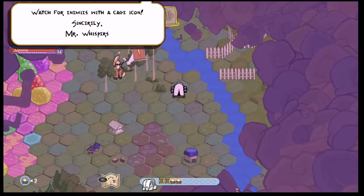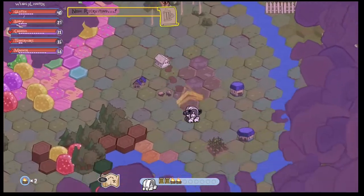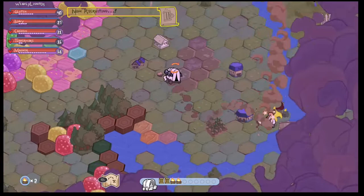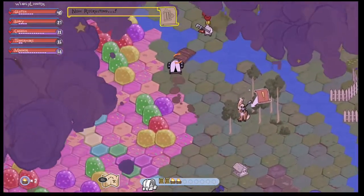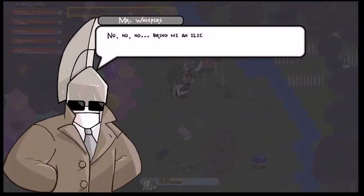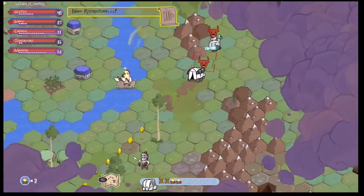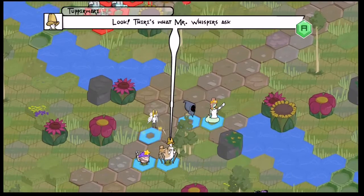You have to find a specific electrobot near Mr. Whispers — I think one that has the cage icon. I started looking around and couldn't really find him. I looked up north, I looked south, and it'll just cut to when I found him. He's slightly southeast of Mr. Whispers. The clouds were covering it so I couldn't find him, and I was afraid I'd have to record me wandering around for a couple of minutes.